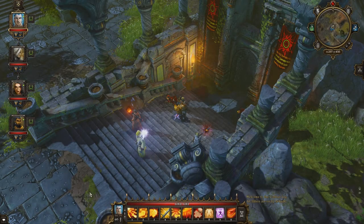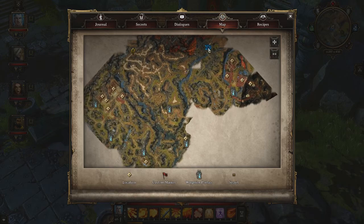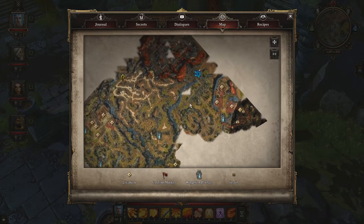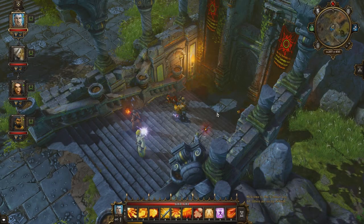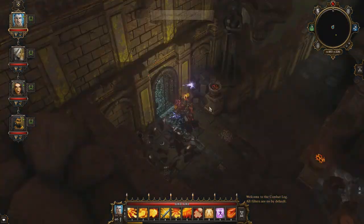Welcome everyone, I'm Paul Mintpeeper and today we're looking at the Immaculate Cathedral in Divinity Original Sin. You can find the Cathedral just here on your map on the Lacoola Forest section of the game. The entrance is guarded by an Immaculate Cryomancer and an Immaculate Ranger which you can actually just talk your way by, but as you can see I've had more fun just killing them.